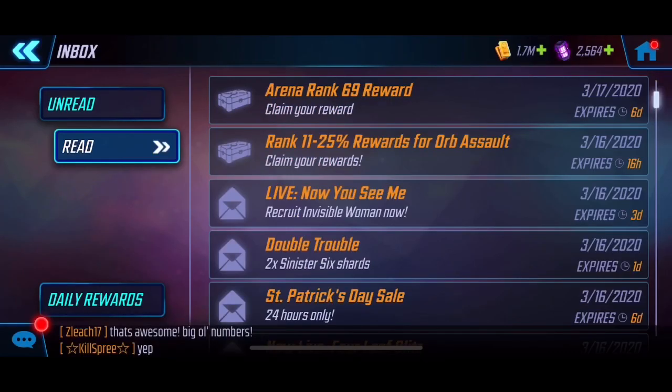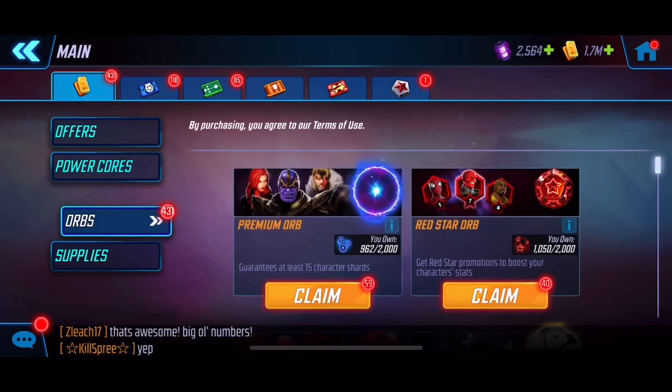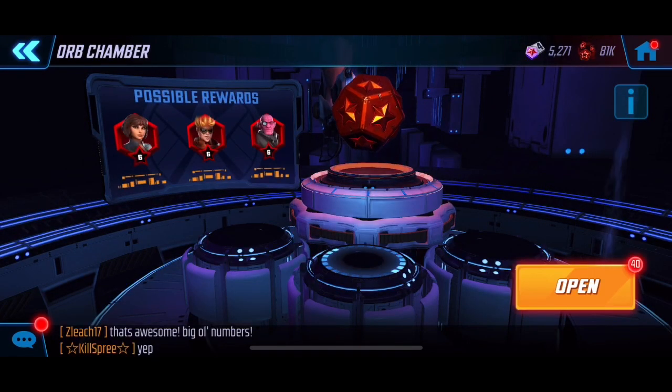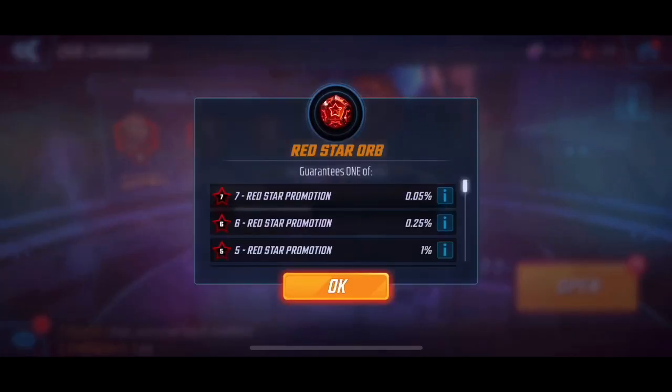Usually what I do is I hoard my red star orbs in anticipation for these types of characters. I've got 40 hoarded up here. They usually come out for exclusive characters like Symbiote, Blob, and Cyclops as well.